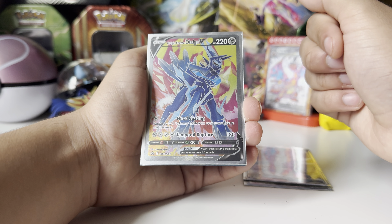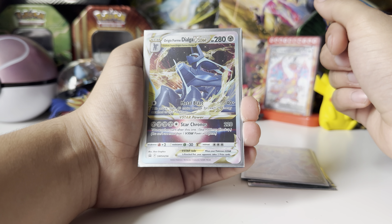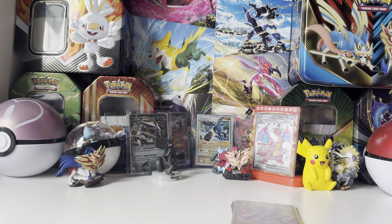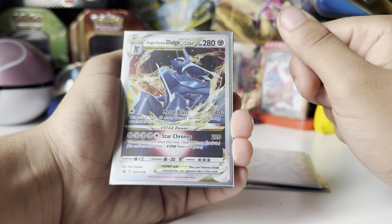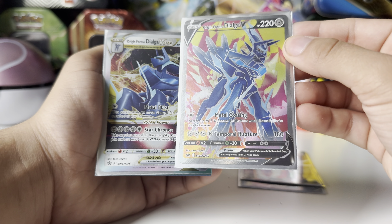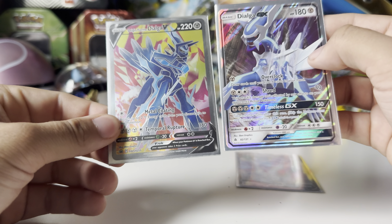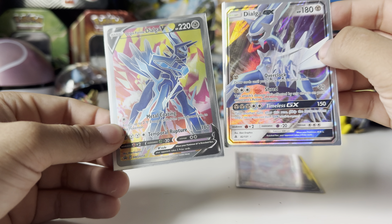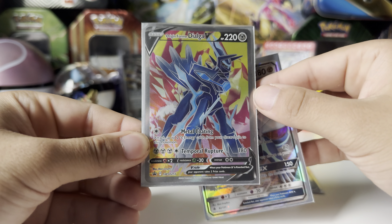We do have the Origin Form Dialga V — this is a promo that came with an actual whole box that Dialga had. It came with the V-Star and the big version of the card as well. I like the attack; it is a V-Star, and V-Stars are pretty cool. I really like this artwork for Dialga. He's just a neat looking guy. It looks pretty different from the original Dialga because it's a different form — it looks like he has a lot of armor on it, which I think is kind of nice.